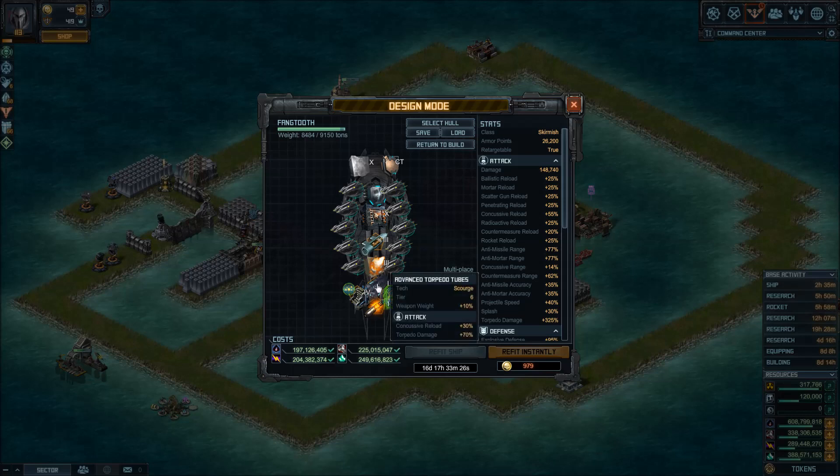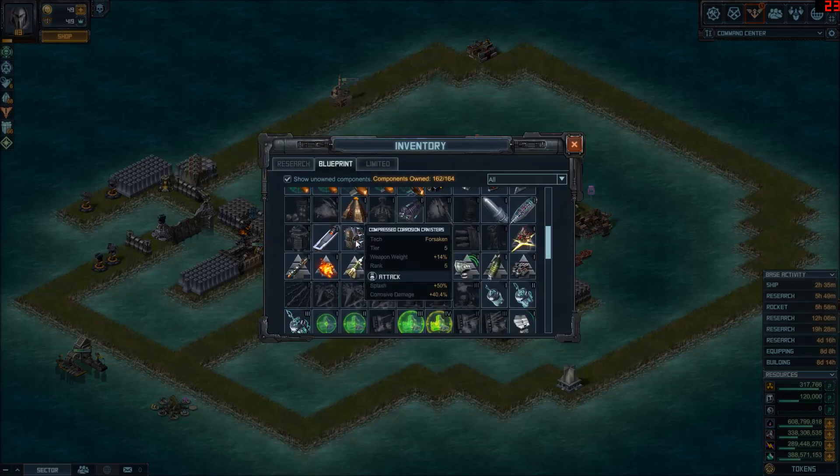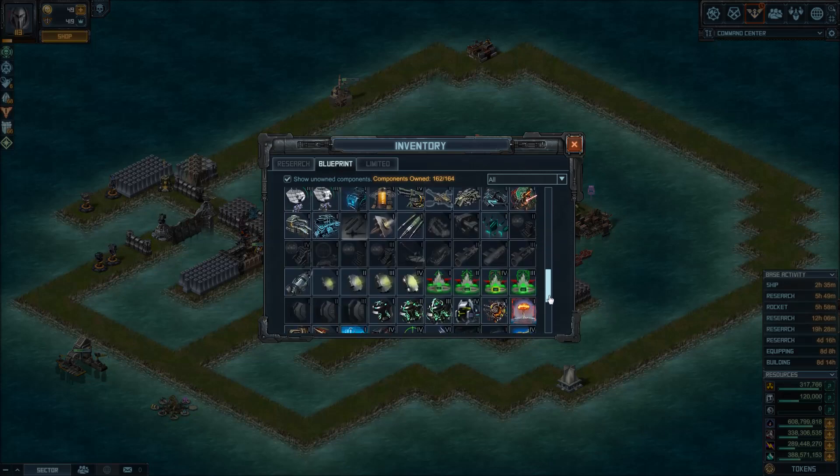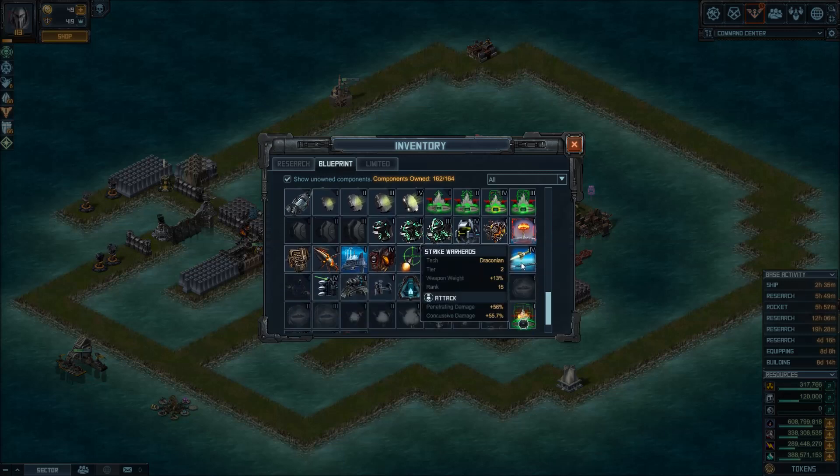If you don't have advanced torpedo tubes, the second best option is advanced concussive payload, and the third best option is strike warheads.